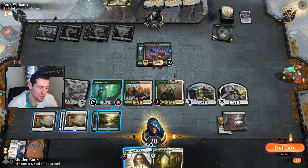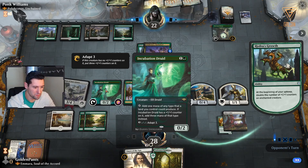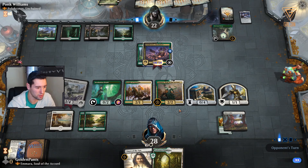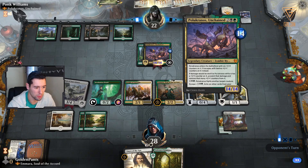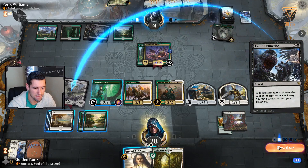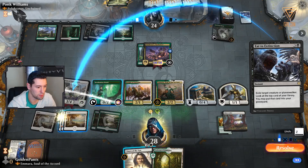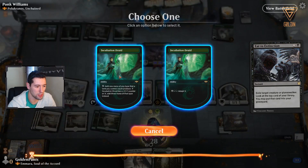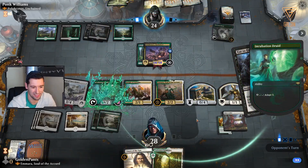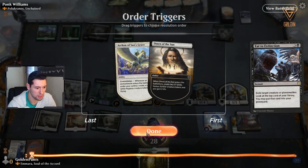At least we have chump blockers. We'll adapt the Incubation Druid and then Omen of the Sun - I just want to wait and see what he ends up doing. This is pretty much the only thing keeping us in it right now. Obviously we have stuff that will be able to take this out. Little tip: the Incubation Druid always wants to tap itself.